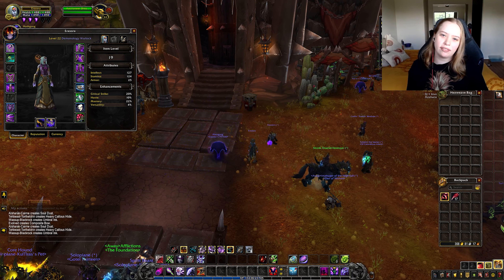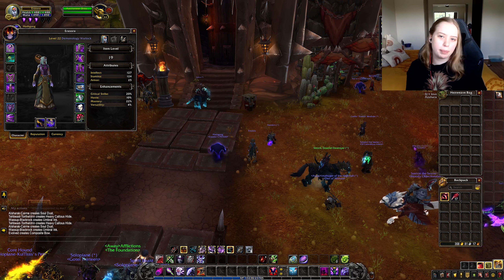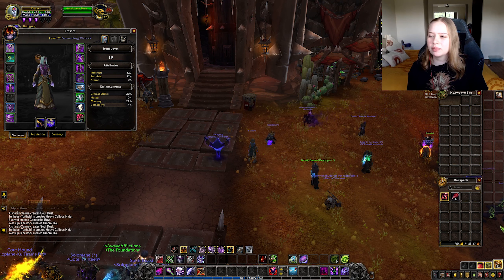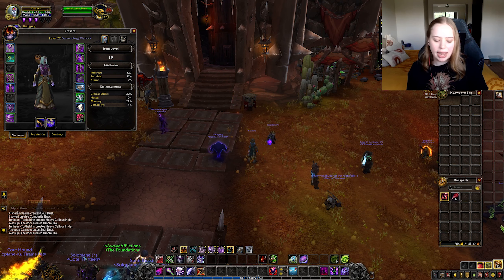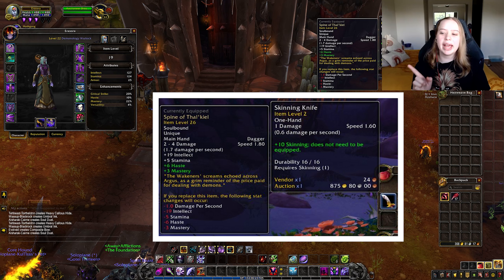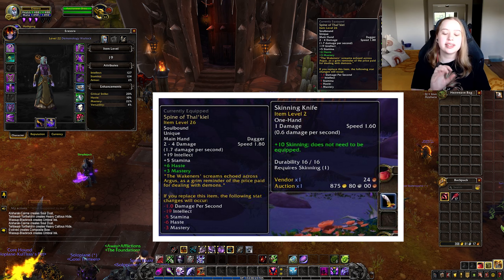Now when you're out questing, you can see if something's worth keeping. Lean Shank is worth 24 silver — I'll probably sell that, so I'll put it in my sell square and sell it when I'm questing again because I don't think it's worth keeping.